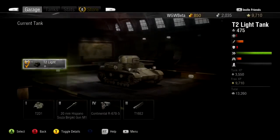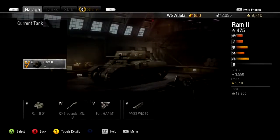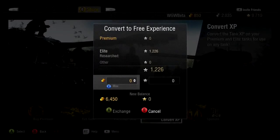Not to mention that you will never have to spend silver or experience to upgrade a Premium Tank, as they all come fully upgraded when you purchase them. This also means that all the experience you earn on a Premium Tank will instantly be available for conversion into free experience.